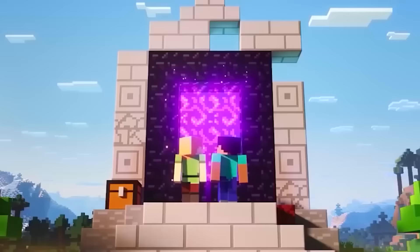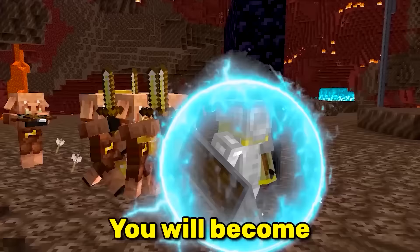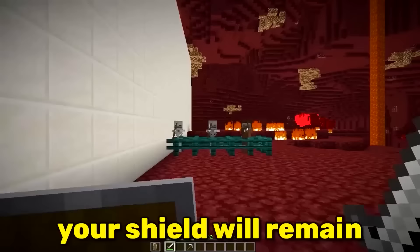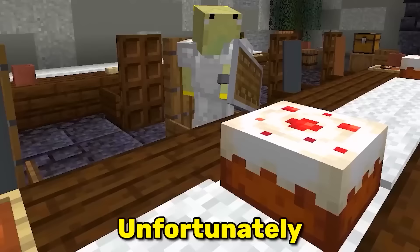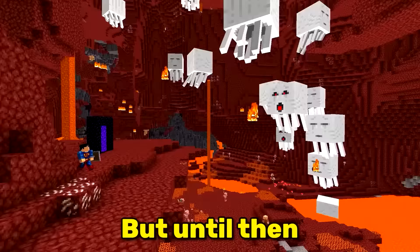The nether is a dangerous place. So the next time you're going through a nether portal, block your shield. Once you're on the other side, you will become unkillable — no matter if you're running or jumping, your shield will remain blocked. Unfortunately, if you try eating or placing blocks, your shield will reset back to normal.